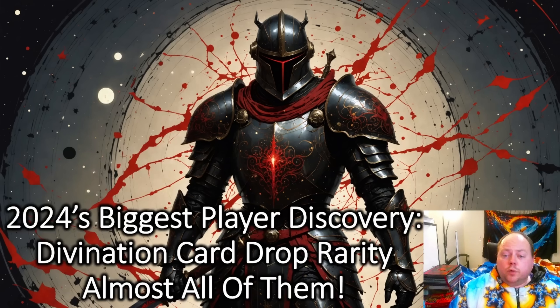Grinding Gear Games don't publish loot tables. This is one of the things they've never done — they've always kept their secrets as to just how rare particular currency items are, and it's pretty rare for them even to make comments. For example, in 3.19 they commented that the drop rates of the Exalted Orb and the Divine Orb had long been the same in Path of Exile, something players didn't realise at the time.